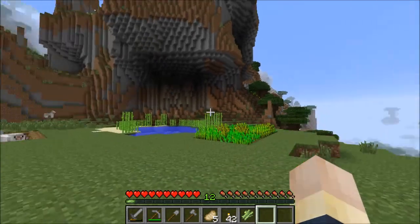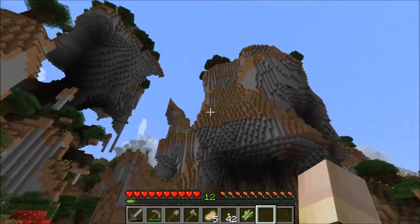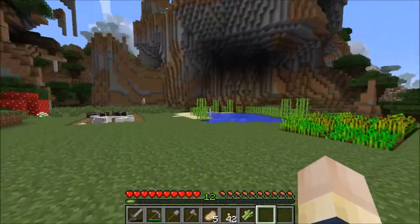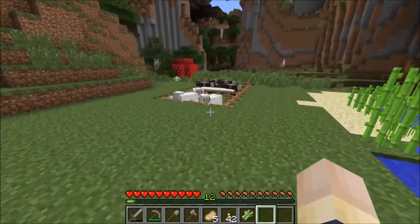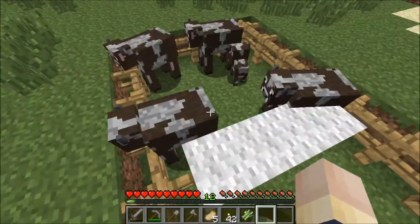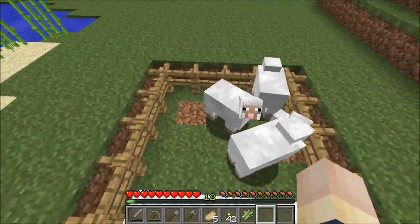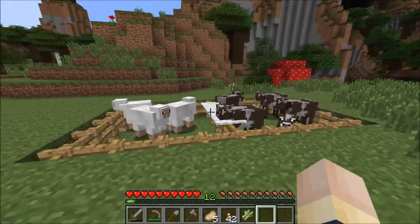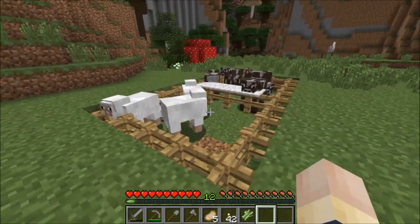Man, check this place out. I haven't even done anything yet and it looks official. I just love this area. But anyways, I got a little cow pin and a little sheep pin going over here. And the way this works — I'm sure everyone already knows about this by now — the player can jump up on this carpet but the mobs can't. So it makes for a very convenient little pin.